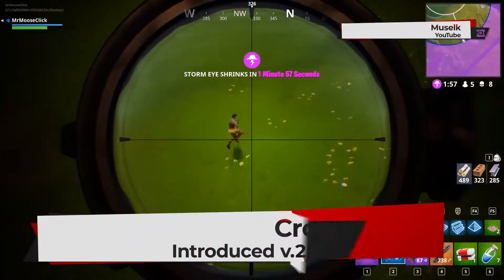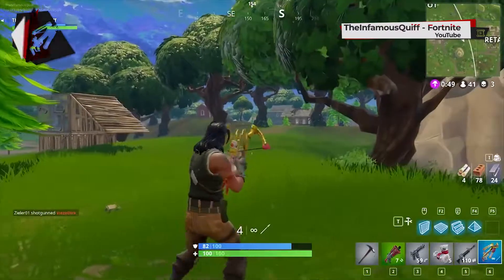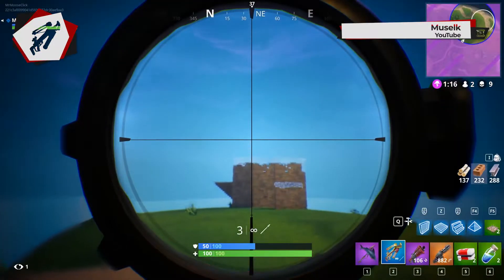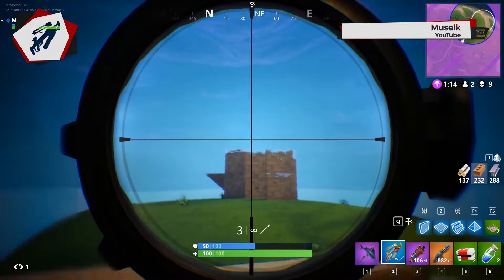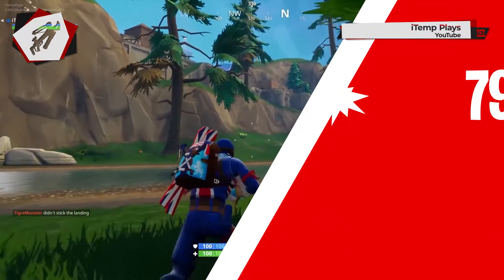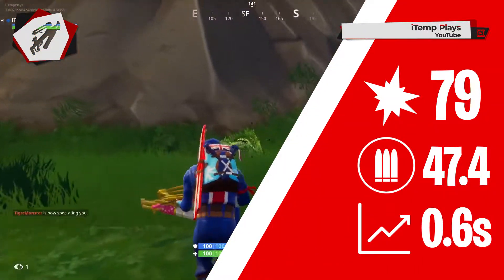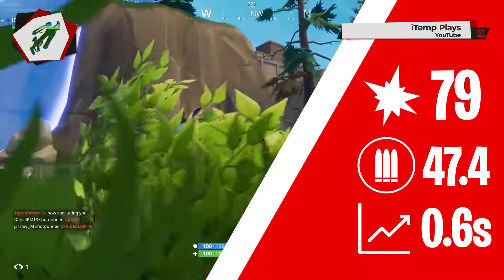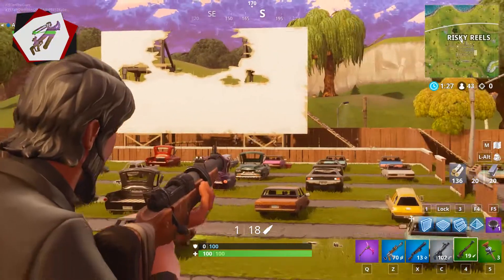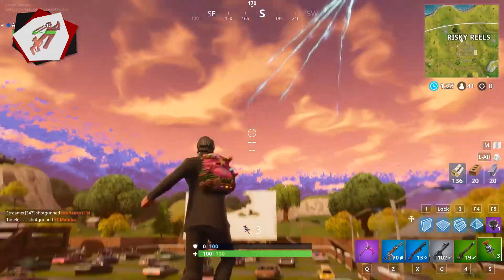Number 1: the crossbow. This weapon came out for the Valentine's Day patch of the game and it was swiftly removed because it is trash. Never mind the fact that the only good thing about it is the unlimited ammo, because no amount of arrows will make you hit the target. As a long-range weapon on paper, it has max 79 damage with 47.4 DPS and a fire rate of 0.6 seconds, which doesn't seem too bad. But comparing that to weapons like the hunting rifle, which offers greater damage even as an uncommon weapon, there's really no need to pick this thing up.